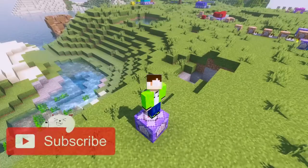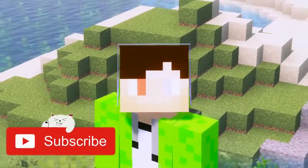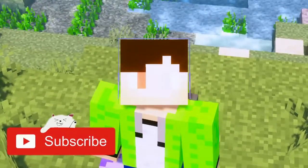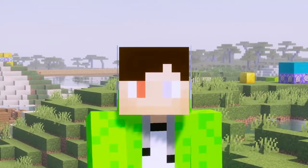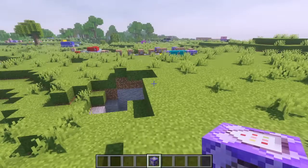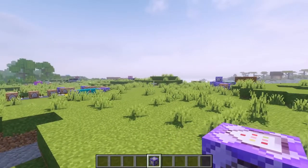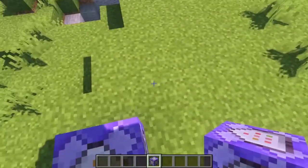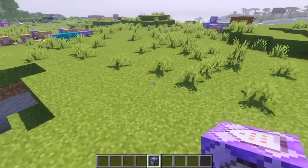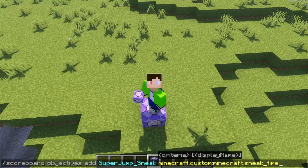Welcome back to Minecraft. In this video I'll be making the super jump from Mario using command blocks — or it doesn't have to be for Mario, I'm just making a super jump. The way it's gonna work is that you sneak for like a second or two, then a little sound plays so you know when to jump, and when you jump after sneaking you get launched up into the air.